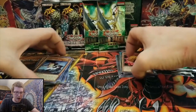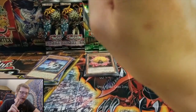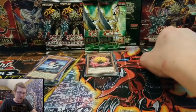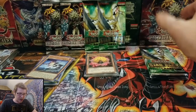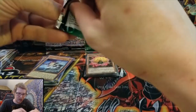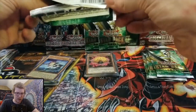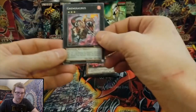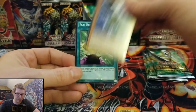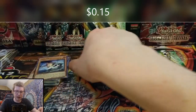I'm going to put these over here so they're safe and we can sleeve them up at the end. Now we only have two packs — well, two sets of packs — left to open: the Star Packs and the Ghost from the Past packs. Let's do another Star Pack. Go Go Go Go Golem, Ego Boost — that star pattern is insane, I love that.